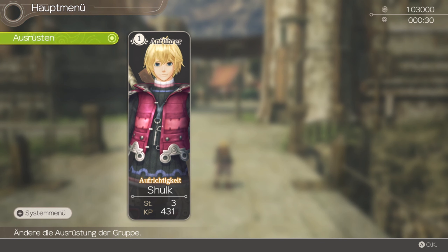Gruppe verwalten, Gruppenmitglieder wechseln, aktive Gruppe, einer Reserve, null, Gäste auch nicht. Menü öffnen, ausrüsten.